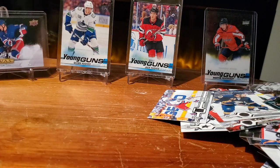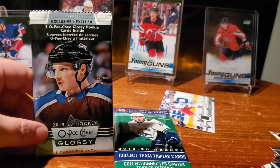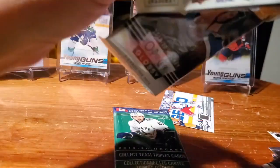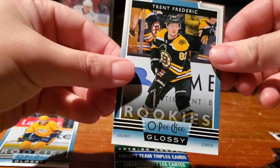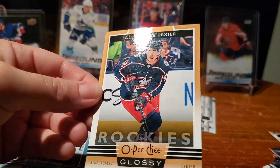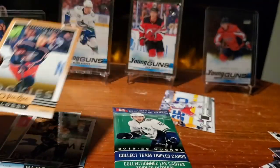Almost threw my Brad Marchand in the fire there — if the door wasn't on the fireplace. Here we go, OPG Glossy. This is cool, I'm excited for this one. Rookies only it says. Dante Fabro again — look how glossy that is! Get that glare going. And Trent Frederick. And there's a gold of some kind here — Texier, and it's an OPG Glossy Bronze. Just checking to see if it's numbered. So the backs are that classic OPG cardboard, and the front is this glossy.